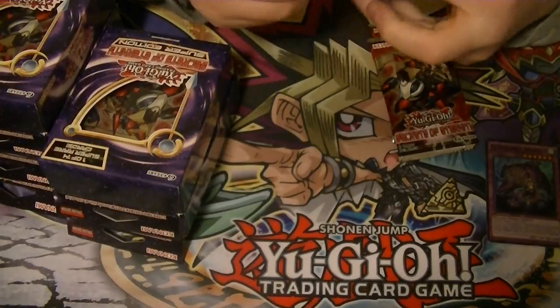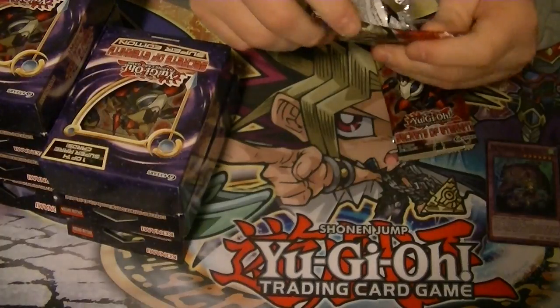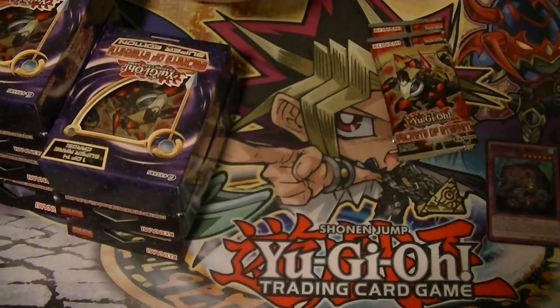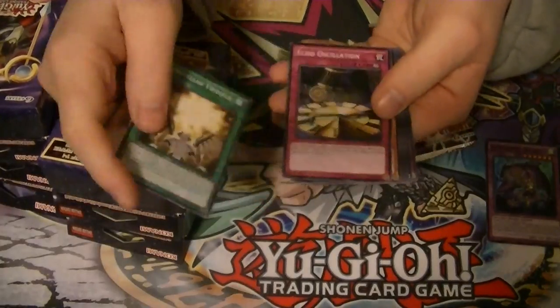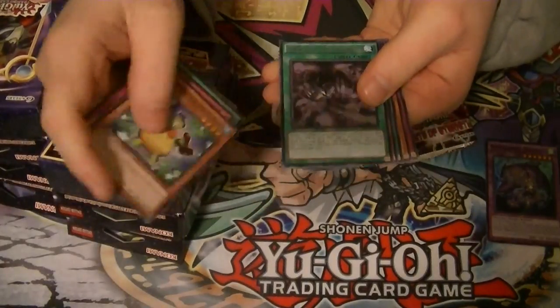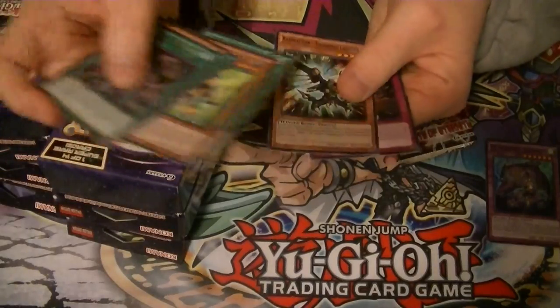I'm kind of excited — actually, very excited — to get into the Breakers of Shadow case. Hopefully we'll pull a lot of good stuff out of there. We won't go over commons, just rares and holos. And we'll start things off with Tenacity of the Monarchs and Desk Votto 3.